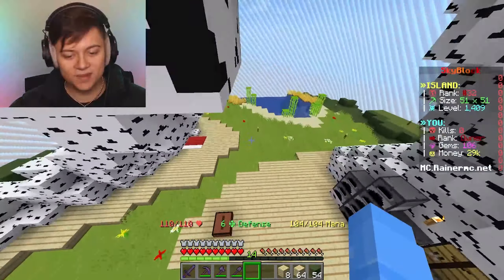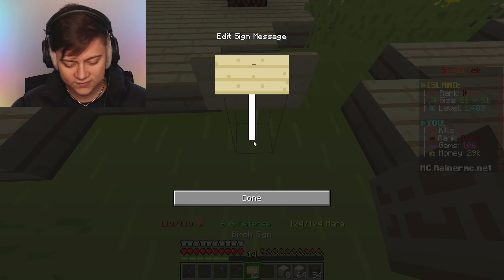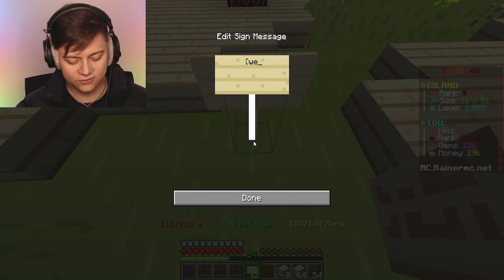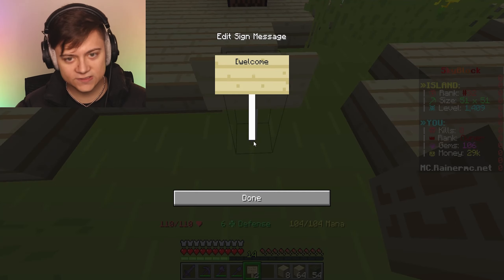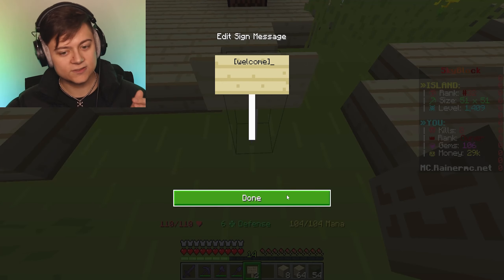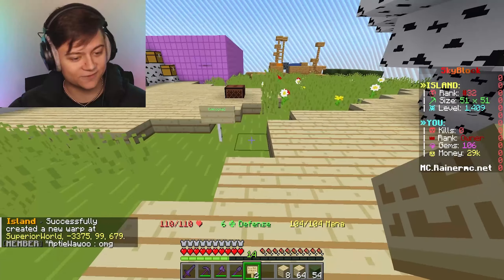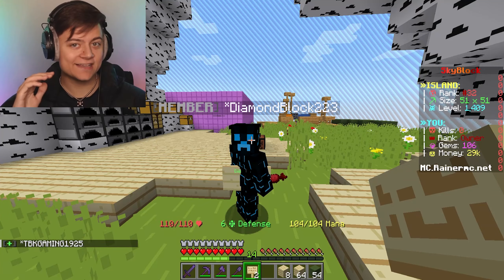We're going to go and actually make the sign right over here for you guys to go ahead and teleport. If you want to go ahead and teleport, it's going to be IS Warp Rain123, I think. All we have to do is actually do a sign like this. And if you guys want to go ahead and make a warp to your island, just do this exact same thing. Boom - as you can see, it's now been successfully created. It's free, by the way. And it's now live.